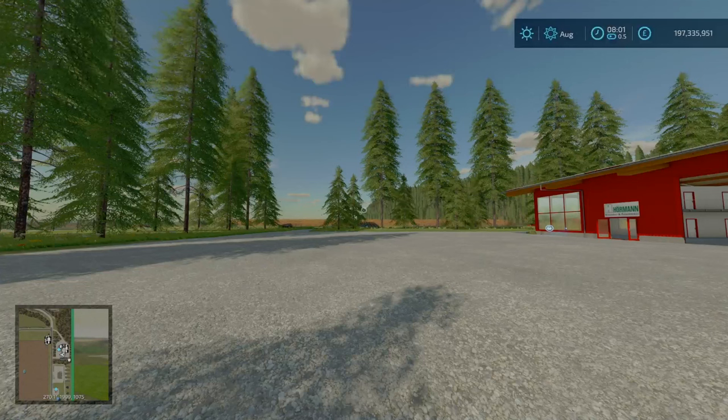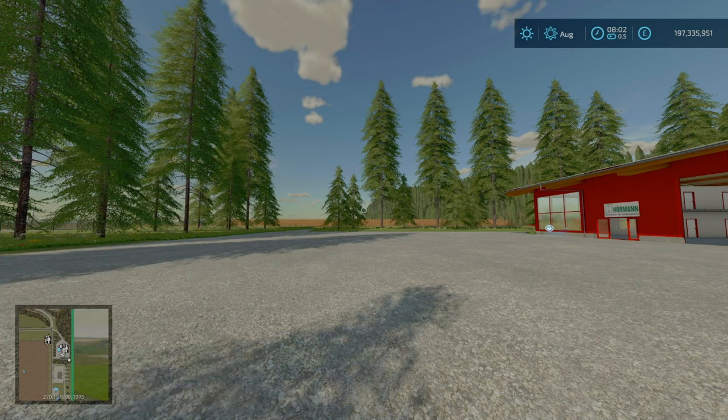Hello folks and welcome back to the channel. Farmer Envoy Extreme here. We are on Deadwoods, by PoorBoyModding and BrutusGaming, a fellow content creator. It is 556.37MB to download. And yeah, this is a cracking map. If you know PoorBoyModding, all these maps are awesome, but this one is absolutely nice.